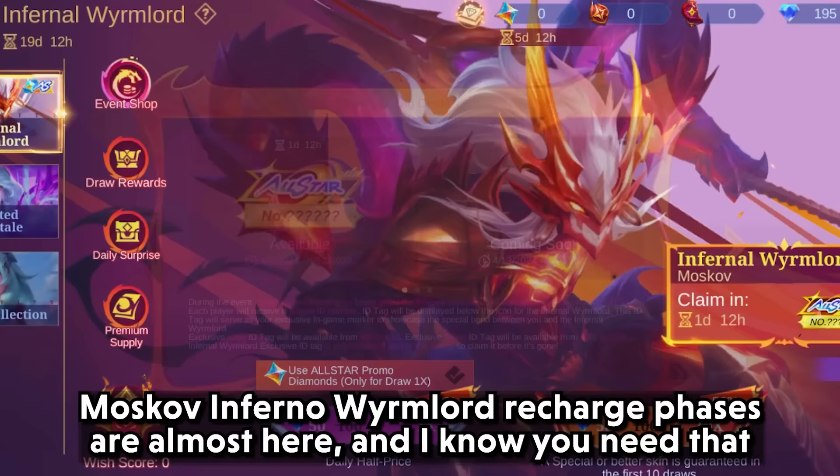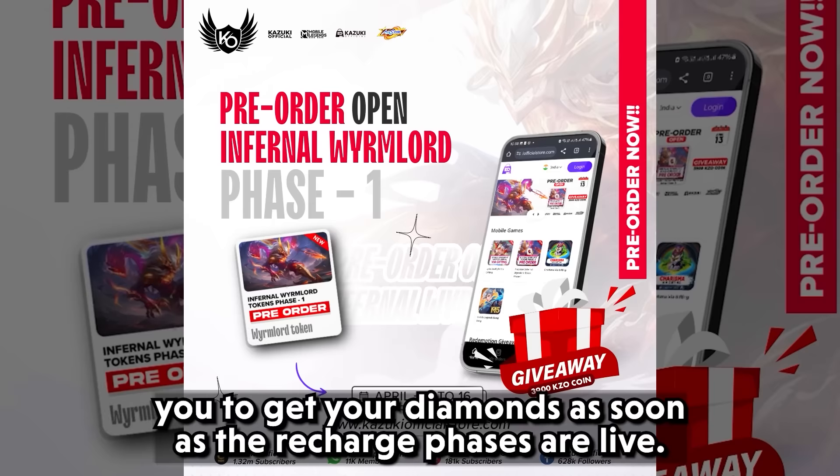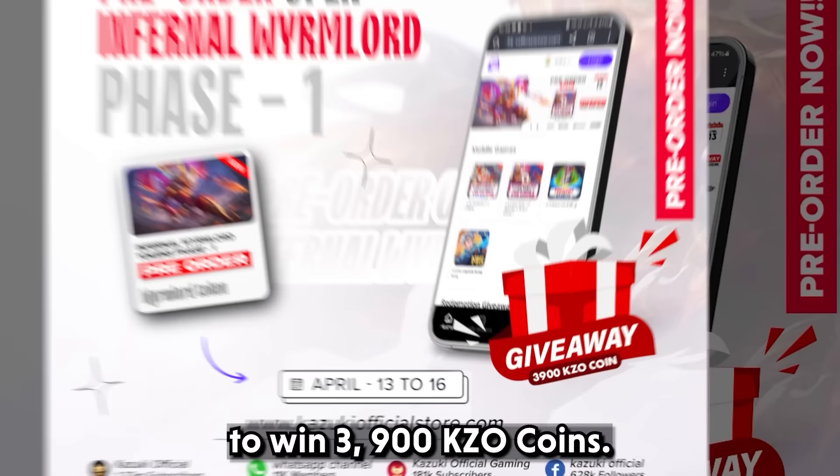The Moscow Inferno Wimlord recharge phase is almost here, and Papa Kazuki has a pre-order event so you can get your diamonds as soon as the recharge phase goes live. If you pre-order now, you will be able to win 3,900 Kijuro coins. The event is coming on the 13th, so hurry up — there isn't much time left.